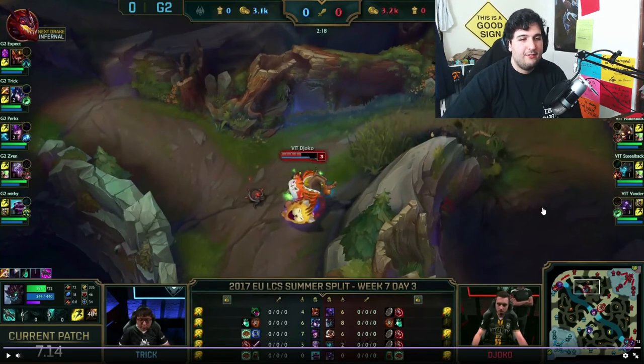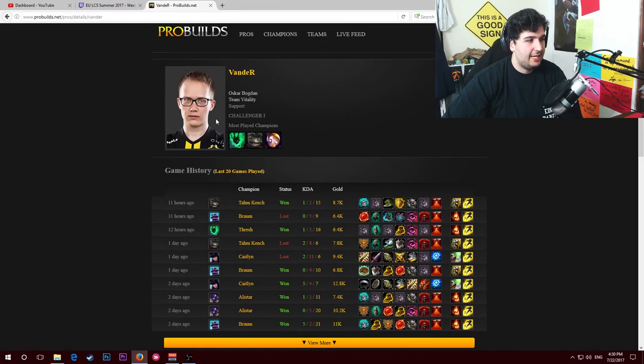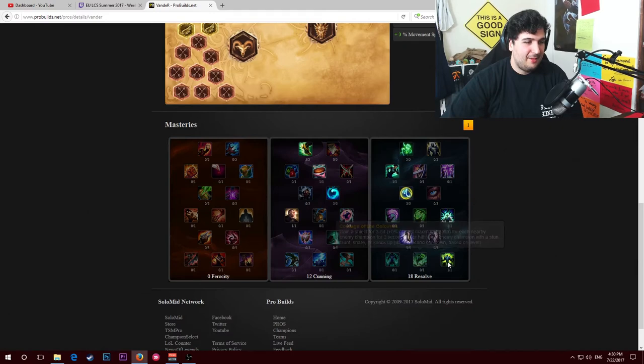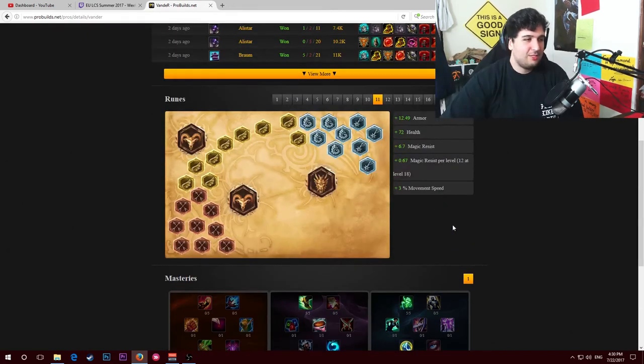I've tried to see what Vendor's runes were - I tried to look up Vendor, who is a support player for Vitality. Actually, Alistar is not even on his most played champions. I've tried to look at what his masteries actually are but he only has one page, so I actually want to know if he has special masteries. Maybe he has some kind of special stuff that lets him tank a little bit - like Perseverance. And even his rune page, he doesn't have a dedicated one for Alistar. I'm guessing he's playing with the Braum page - with some armor and flat health and some health regen, so that he can sustain in lane.